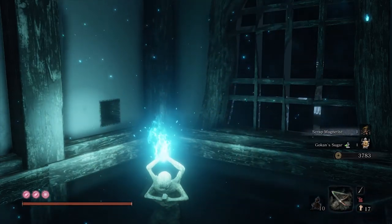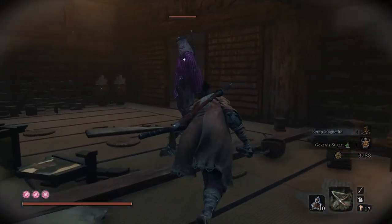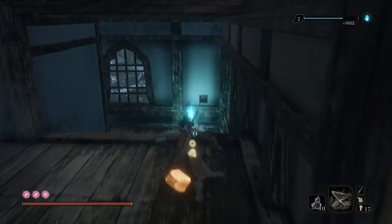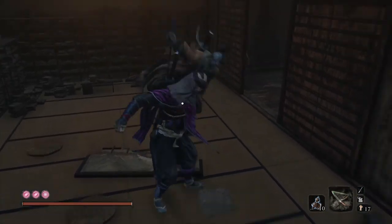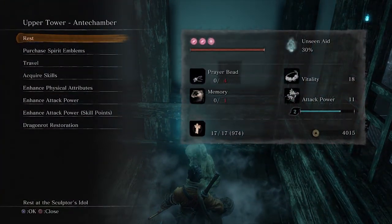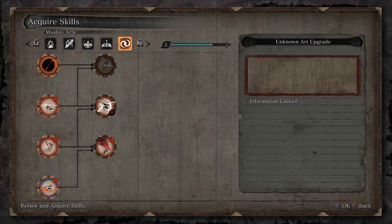Whether you're on your first, second, third, or fourth playthrough, this is a really great area for farming XP universally. If you're on your first playthrough and you need a late-game farming guide to get your XP up so you can get skill points and maximize your skill tree — for all of your Shinobi Arts, Prosthetic Arts, Ashina Arts, Temple Arts, and Mushin Arts — this is going to be a pretty great source.